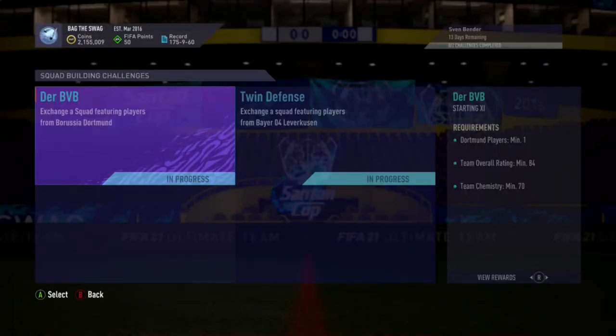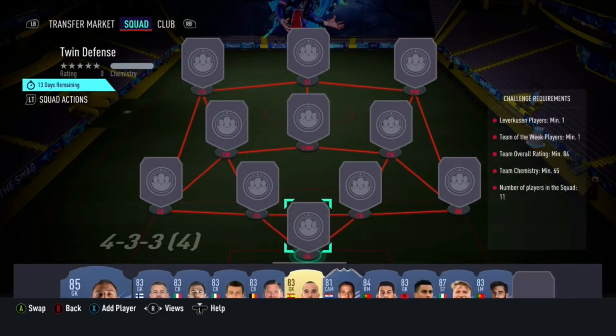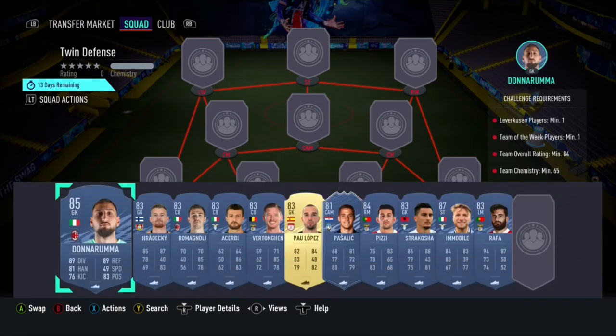Moving on to the Leverkusen squad builder, which will cost you guys around 140,000 coins on PlayStation and around 130,000 coins on Xbox. The requirements for this SBC are at least 1 player from Leverkusen, at least 1 Team of the Week player, a minimum overall rating of 84, with a minimum team chemistry of 65.